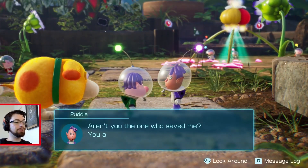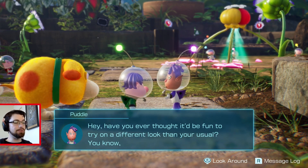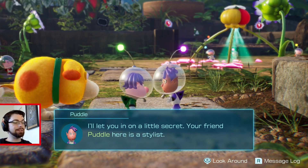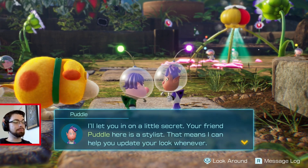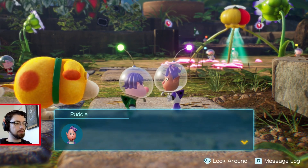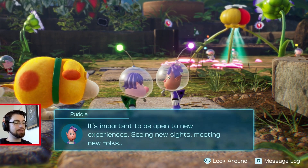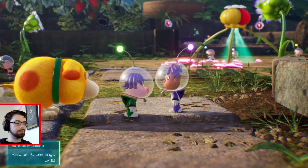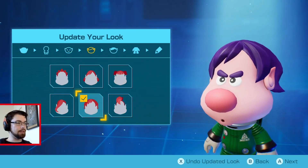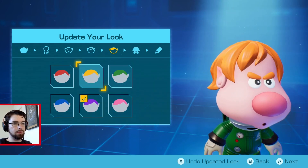'Aren't you the one who saved me? Thank you so much. Have you ever thought it'd be fun to try on a different look? Really shake things up?' Yeah, I'm not really digging the purple hair — I've been regretting that choice. 'Your friend Puddle here is a stylist. That means I can help you update your look whenever.' Yes please. There are plenty more leaflings to find. It's the color specifically — I'm not digging it with the green.